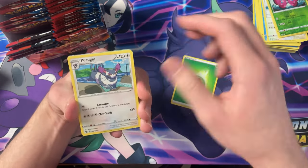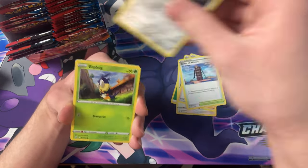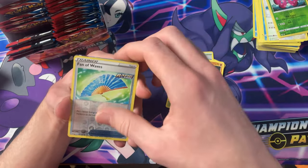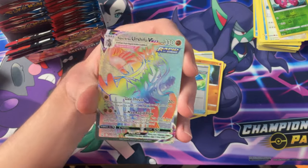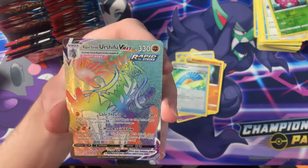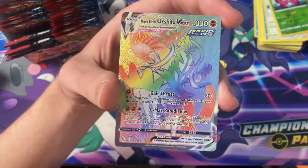We got the Purugly, Corina's Focus, Tower of Water, Pawnyard, Blipbug, Espur, Shinx, Rolicole, Band of Waves — and we got the Urshifu VMAX Rapid Strike Rainbow Secret Rare! Oh, that is nice. Look at that!